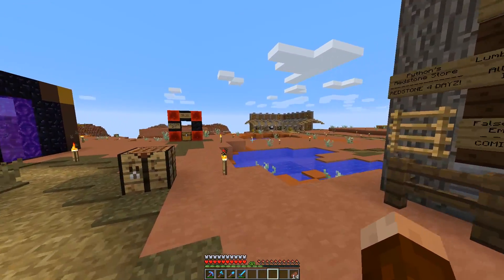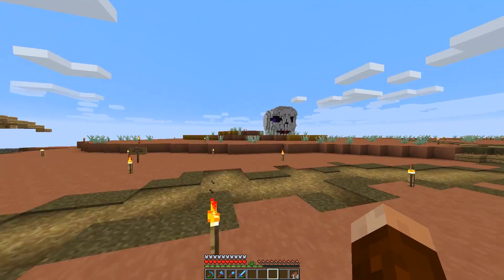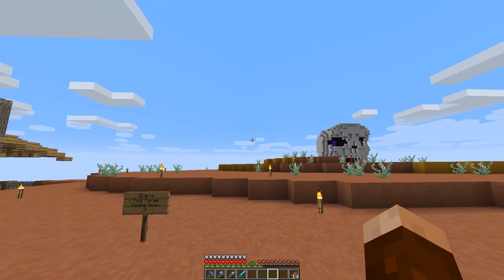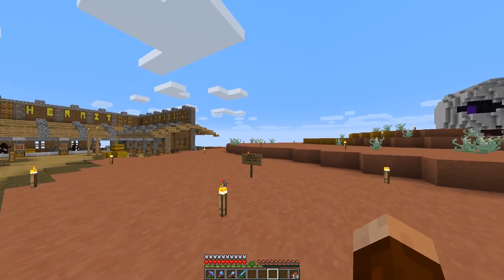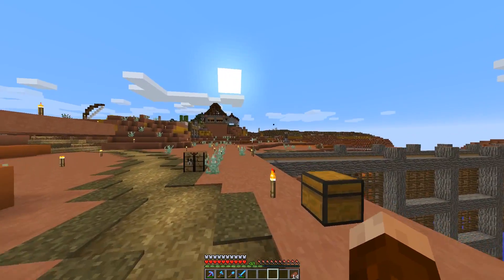Let's go take a look at where our brand new shop is going to be. Over here I think would be a great spot — this area is kind of underutilized, and it'll be a really fun spot to build next to Cub, Impulse, and Tango's super mob collection farm over there. This is where my big forge is going to go. I think it's going to be really cool — forges, useful or not I don't know, but it's going to be an amazing design.